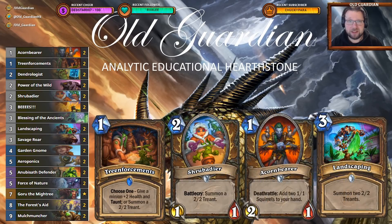For the mulligans with this deck, you really have to focus on your early game: Tree Enforcements, Shrubadier, Acorn Bearer, Landscaping. You want to get one, two, three on the board very quickly and just start that pressure from there. A mistake I've sometimes made is keeping a too greedy mulligan. When you get Garden Gnome and Force of Nature, or Garden Gnome and Forest's Aid, you might feel like you want to keep it for the big turn on four — but usually that is not correct. Garden Gnome can be a good keep if you already have some early game, but you have to find early game cards in every single matchup.